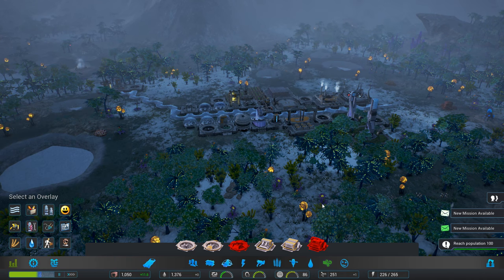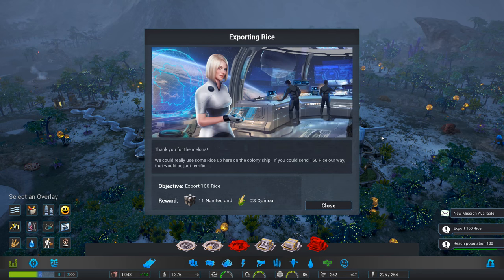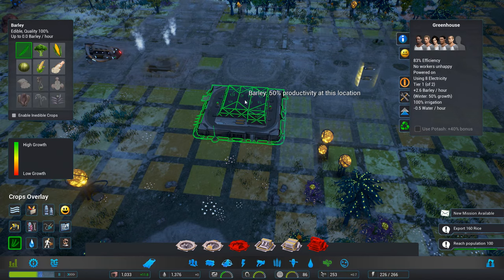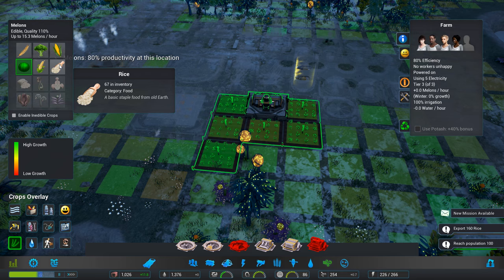54% unhappiness. Let's turn that off. Let's do the next mission. I need your help to balance our supplies on the colony ship — thank you for the melons, I could really use some rice up here. 160 rice. What we could do is... that's producing barley, that's producing melons — we change that to rice.